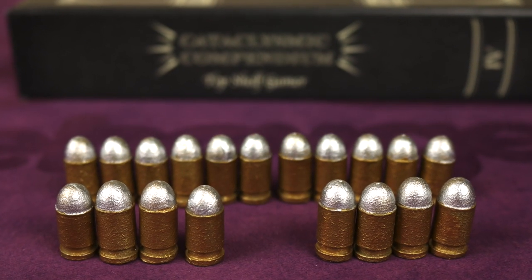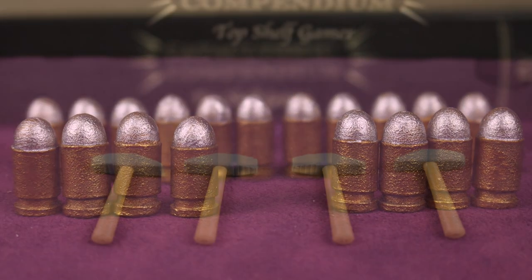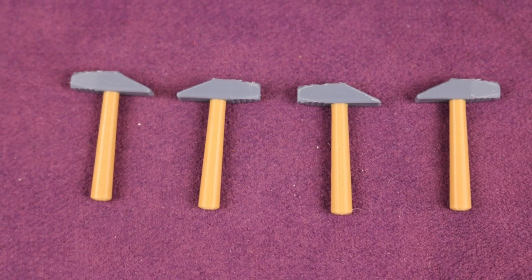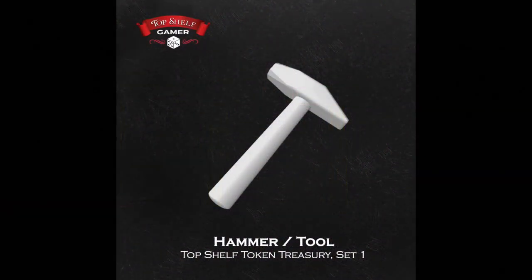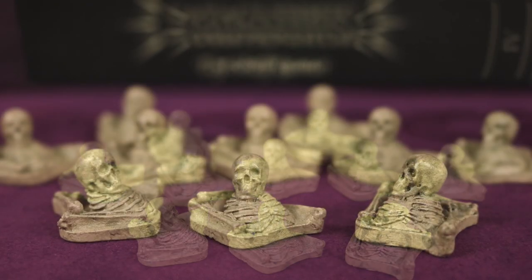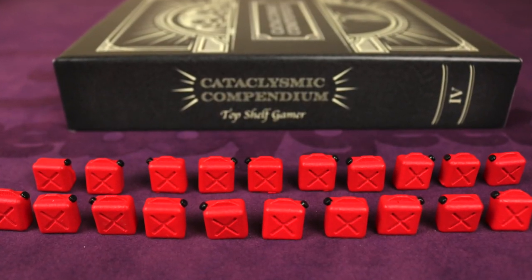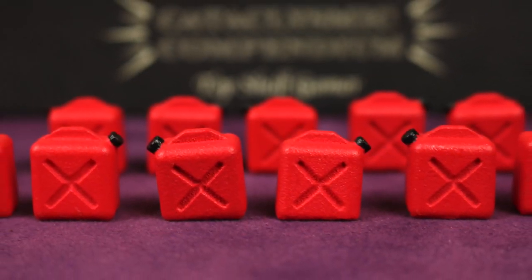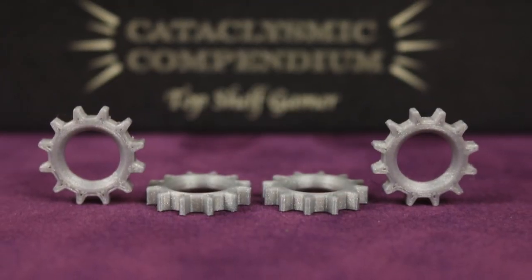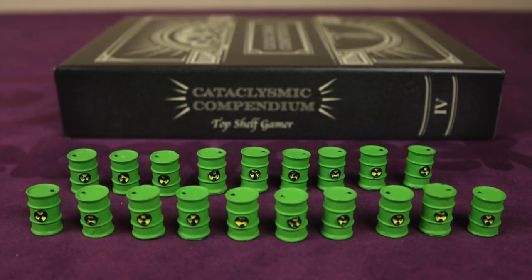Now onto volume 4, the cataclysmic compendium. We have bullet tokens which are also acrylic, here we have hammers or tools which are going to be metal — this is a 3D printed version but the final will be metal, and you can see a rendering of it here. Next we have piles of bones, these are fuel cans, here are gears which again are 3D printed but the final will be metal — here are some renderings of the final versions. And finally we have nuclear waste barrels.